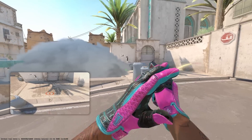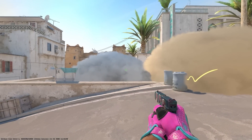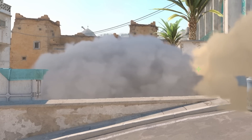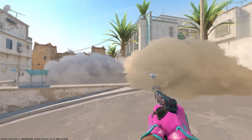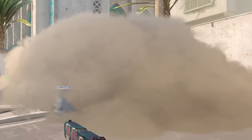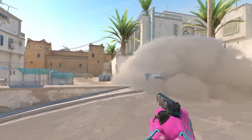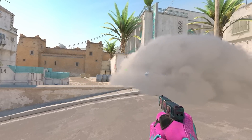Number sixteen: the new smokes also have different colors depending on which team threw it. One of the smokes is more blue — that was thrown by a CT — and the one that's more beige was thrown by a T. This also kind of makes ninja defusing more difficult, since now you can see if it was a CT that smoked the bomb.